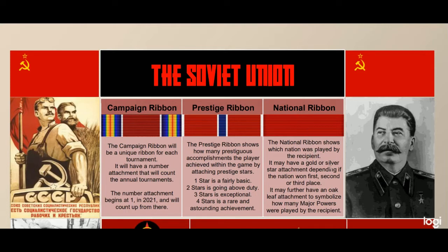The national ribbon shows which nation was played by the recipient. It may have a gold or silver star attachment depending on if the nation won first, second, or third place — third place being a blank ribbon. It may further have an oak leaf attachment to symbolize how many major powers are played by the recipient: blank if only one major power, bronze for two, silver for three, and gold for four. The Soviets will have a blank one unless they evolve the CCP or the Chinese Communist Party into a major power, in which case they'll get a bronze oak leaf.